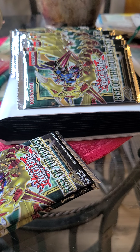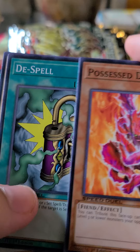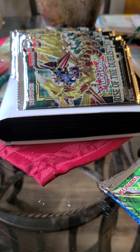Before the main event, let's open the Arena of Lost Souls pack — it's a Speed Duels pack so there are fewer cards. From it: Possess Dark Soul, De-Spell, Dragon Zombie, and Veil of Darkness. I can actually use these, so that's fine.